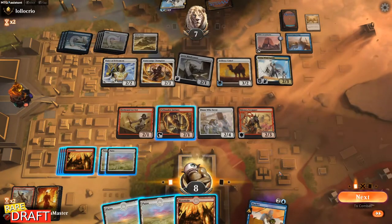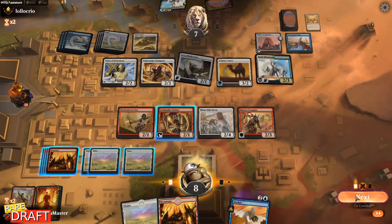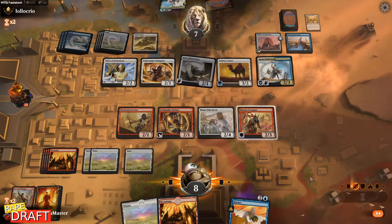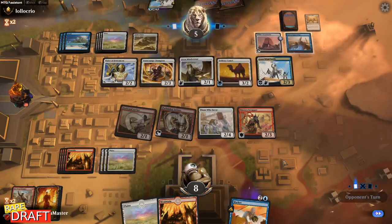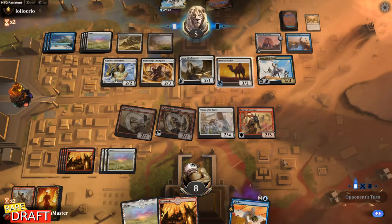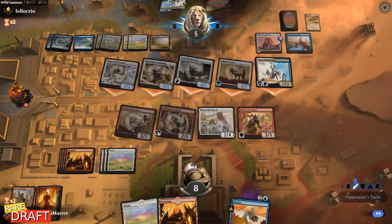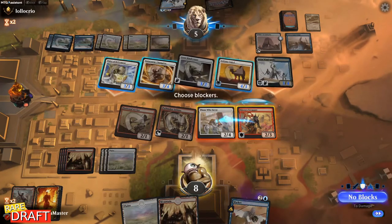Solitary Camo here is bad — I don't want to see lifelink happening. And we're just drawing lands. Playing Plains here. We might be losing this. Next turn the Defensive Authority will have three counters already, so they will be able to stop me from blocking also. I'll have to trade my Scrapper for the Camo and I'll be super behind in the race. I think I'm dead. Yeah, I'm very dead. Good game opponent.